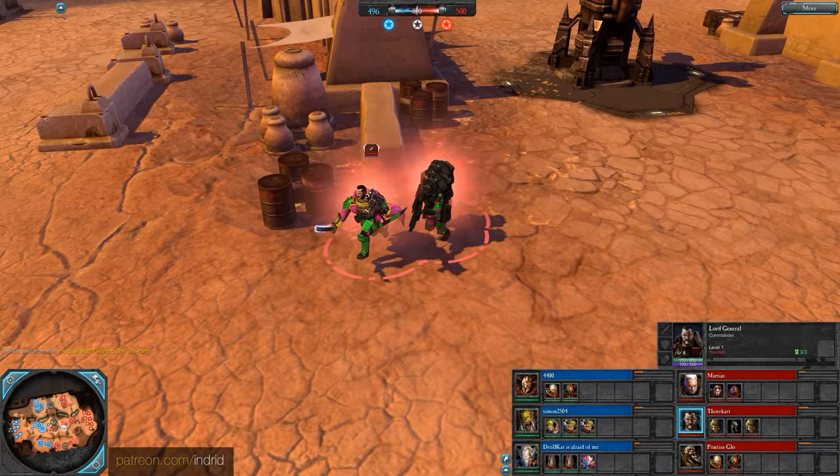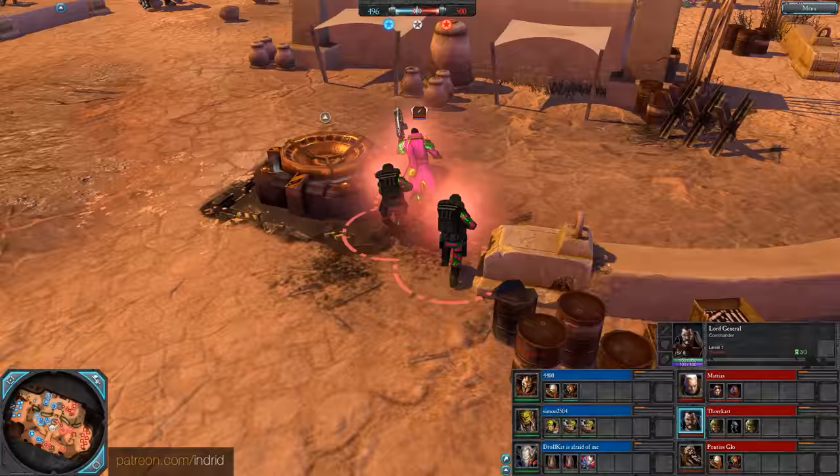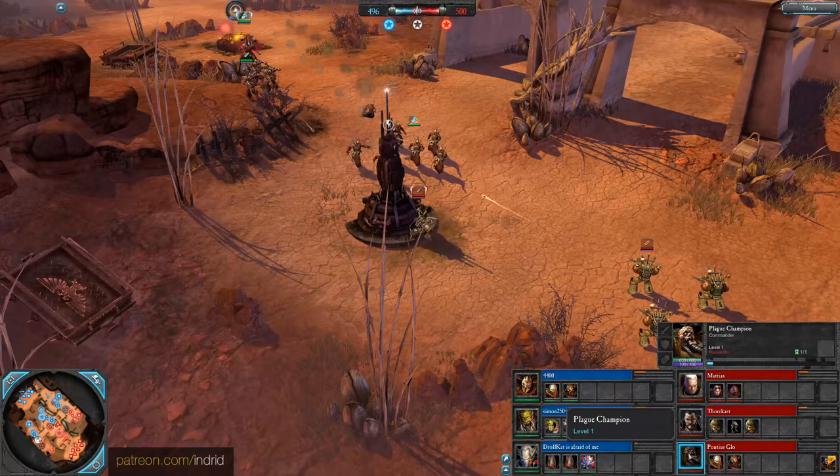Alongside, Thorcart is a Lord General — fights ranged combat with his retinue of Stormtroopers to help him out. Very strong defence and support, can add to this retinue throughout the game giving him more abilities. We've got bright pink and shiny green Imperial Guard over here — I'm sure the Inquisition is fine with this, guys, don't worry.